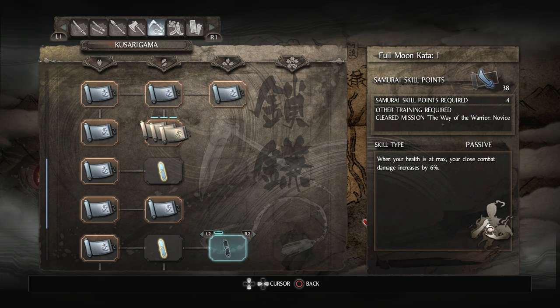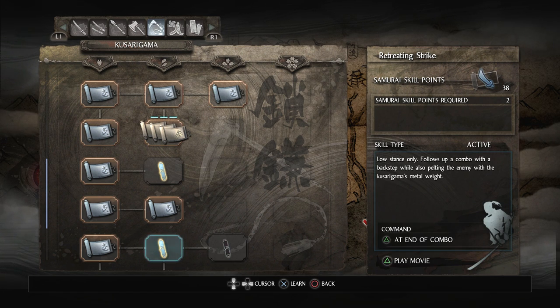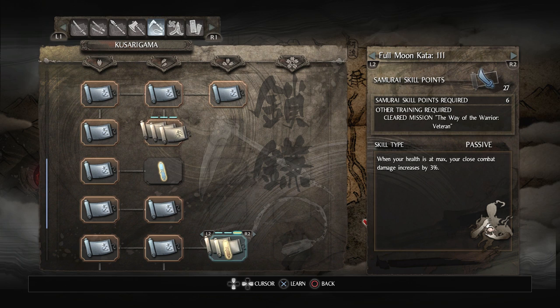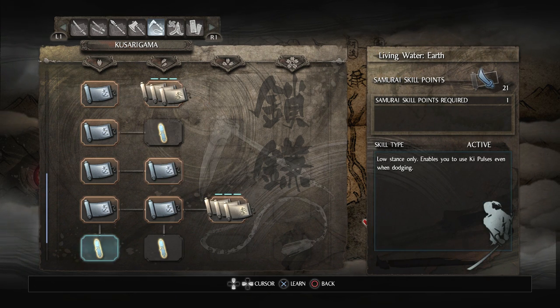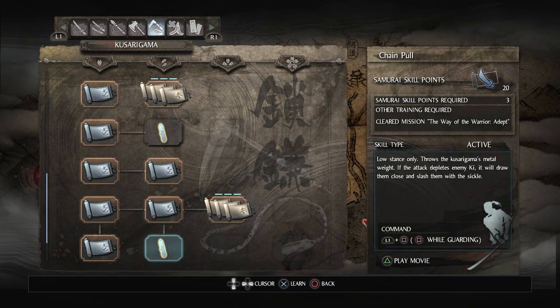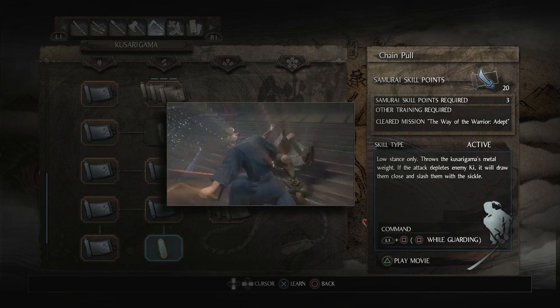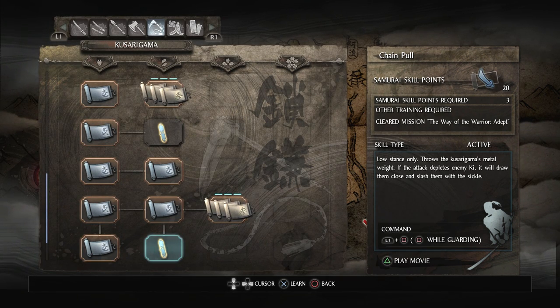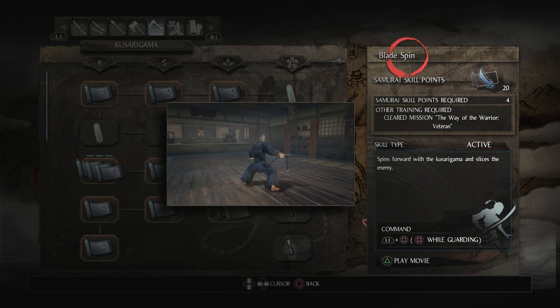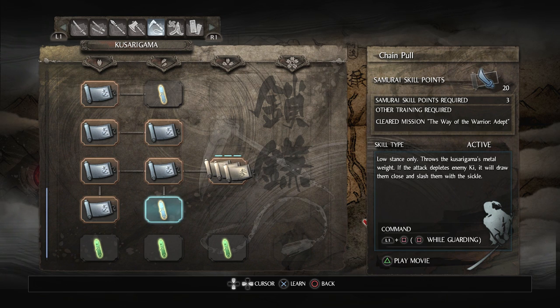Tangle Strike 2 — after performing Tangle Strike, press triangle to perform a slicing attack — it's only three points so we may as well. Ki Pulse Earth — raise the damage of next attack on a perfect ki pulse in low stance — of course. Retreating Strike — low stance only, follows up a combo with a back step while pelting the enemy with the metal weight — seems pretty good. Full Moon Kata 1 — when your health is at max, your close combat damage increases by 6%. We'll replace Tangle Strike for low stance with Retreating Strike and get all three tiers of Full Moon Kata. Living Water Earth — enables ki pulse when dodging — of course. Chain Pull — low stance only, throw the metal weight; if the attack depletes enemy ki, it draws them close and slashes with the sickle — really cool looking, but we're going to pass on it for now since Blade Spin seems more useful.